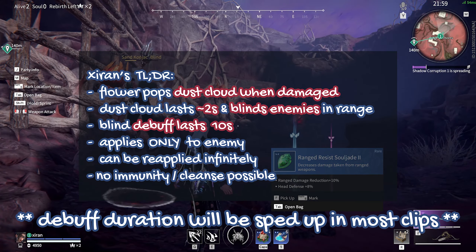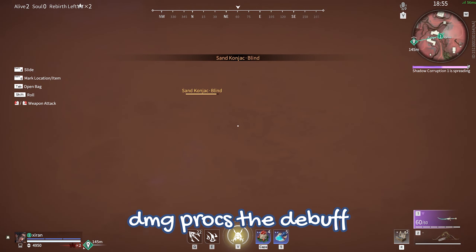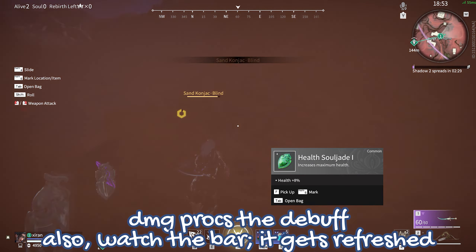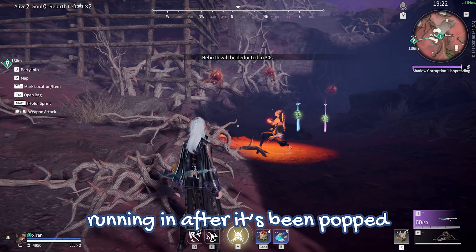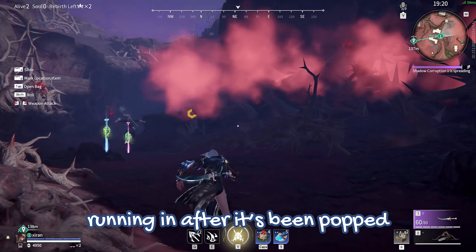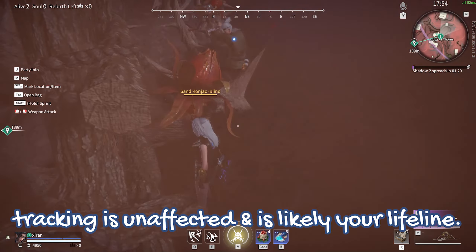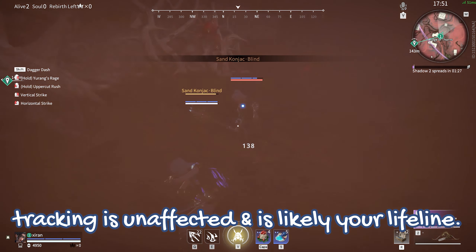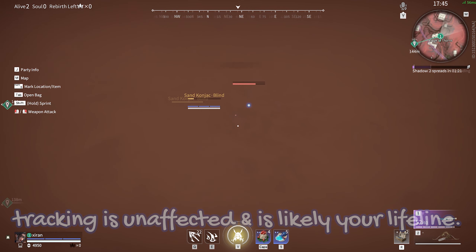I hope my research proves useful to you. Damage triggers a dust cloud. The debuff can get refreshed if in range, increasing its duration by one second. Range hits will work fine even if they are not charged. Running into a cloud after it appears will apply the debuff as well. Tracking is wildly unaffected by this debuff, and given how thick the cloud is and that it lasts for 10 seconds, this should be your go-to lifeline.